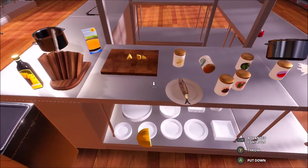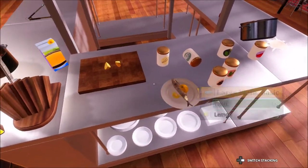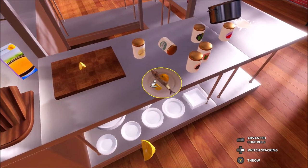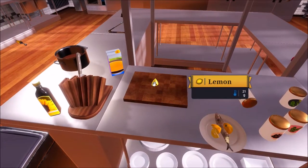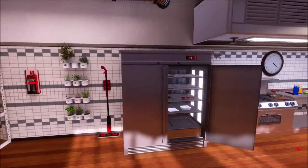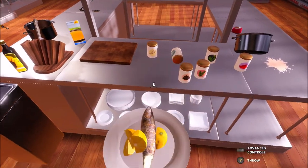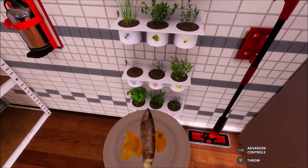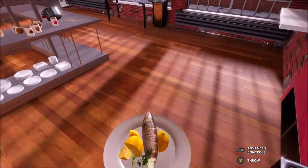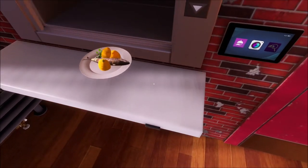Trout plated. Lemon on. Right, this bit's the slow bit, I do apologise. Lemon on. Come on, on. On. Lemon on. And wait - what does it need? Parsley leaves, six grams - I think it said six grams.